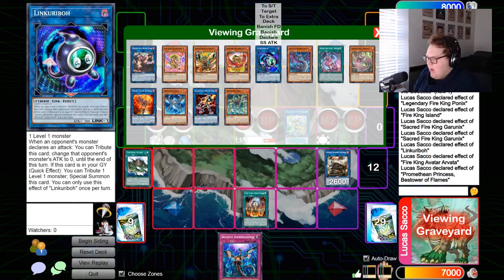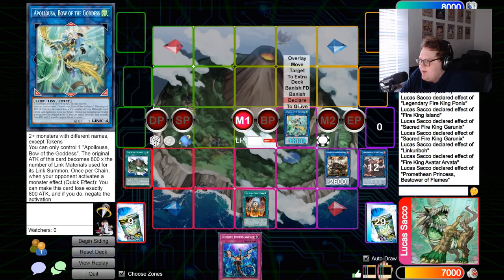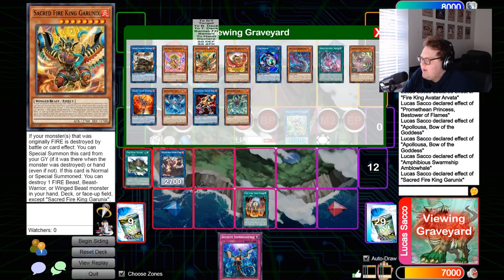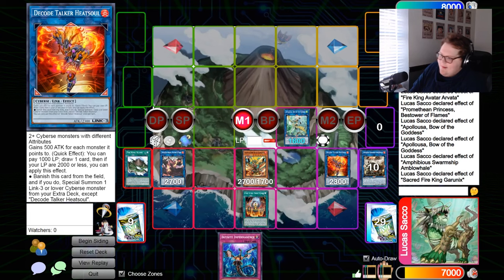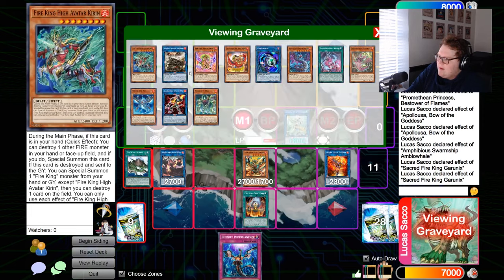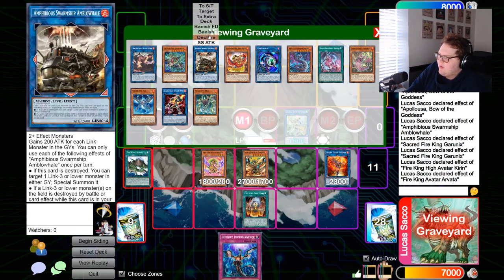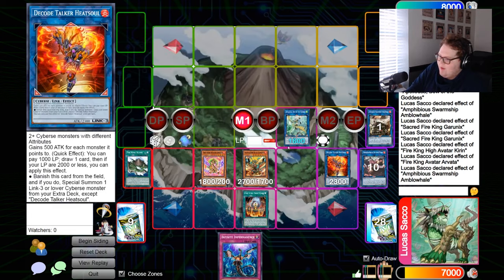This is the combo I think you're supposed to go for game one. Your disruptions are very well set up: you have the two Appaloosa negates, you have Promethean Princess to destroy Amblo Whale, and then Amblo Whale triggers Garunix. Amblo Whale summons Heat Soul, so we have Heat Soul, Garunix — Garunix's effect destroys Kirin from deck, triggering Kirin to summon out Arvata and get a pop. Then Arvata negates by destroying Promethean, and we can trigger Amblo Whale because a link three or lower was destroyed — non-targeting pop — and we also get another draw off Heat Soul on our opponent's turn.